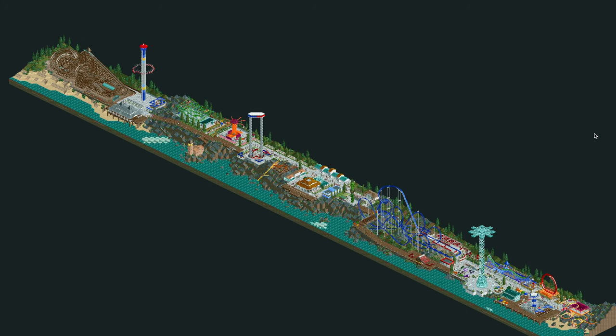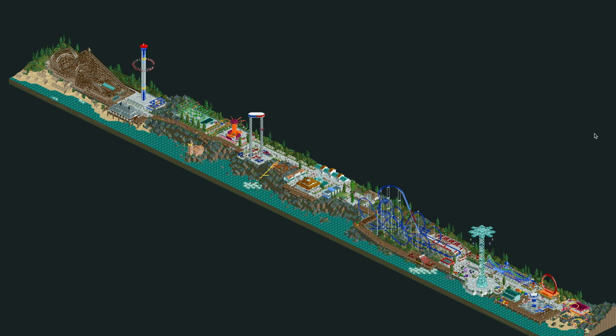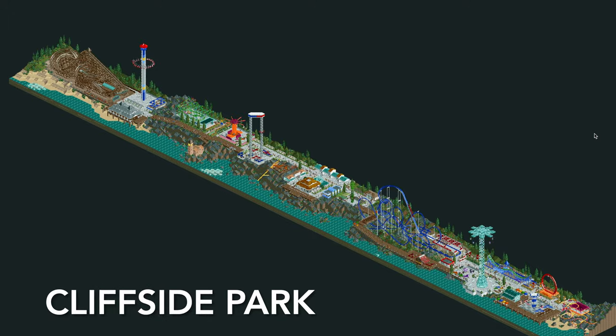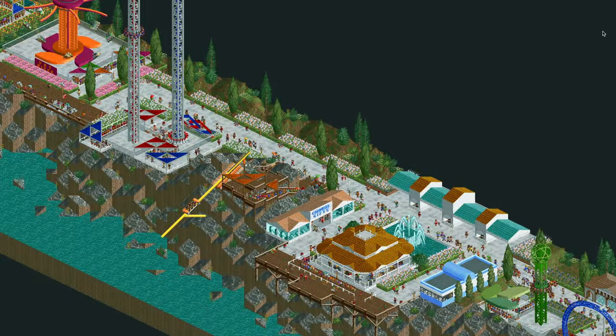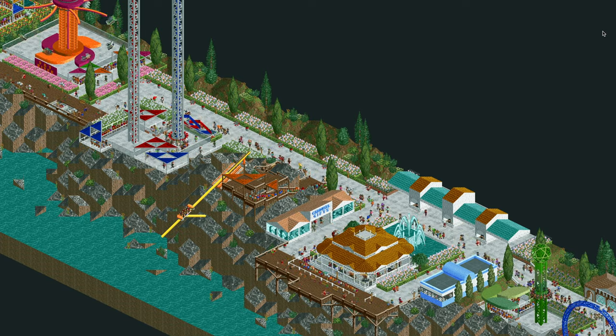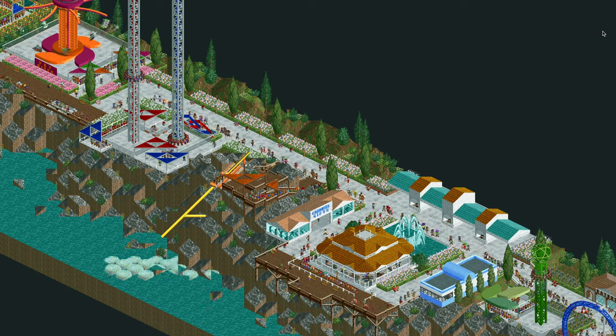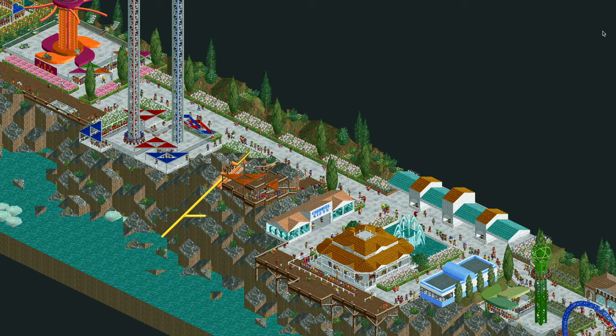Welcome to another episode of OpenRCT2 Tutorials. In this video I'm going to be giving you a tour of Cliffside Park. This is a park I created for Dirk Link's narrow coaster contest on his Discord server. The goal was to build a park no wider than 20 tiles and any coaster had to be 8 tiles wide or less. So this is my entry.